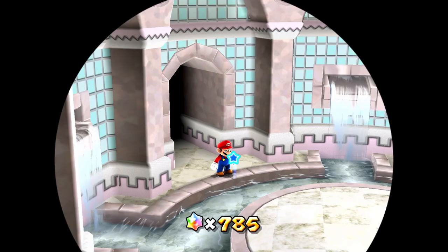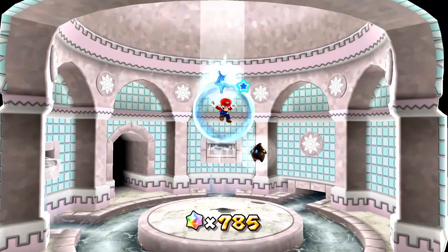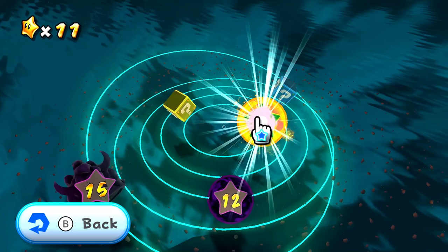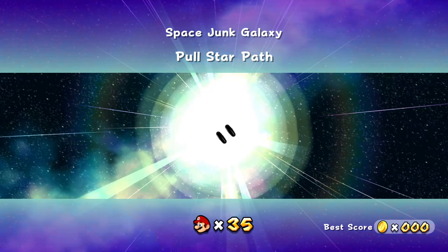Here's the map — okay, we just saw this a moment ago so we don't really need it too much. We will hop into the pull star and see what we have to tackle this time. I guess this new galaxy here is what we should focus on. This is the Space Junk Galaxy. So there's like a bunch of junk — big bag of trash. Interesting. And there's a big spaceship there too. This is definitely different.